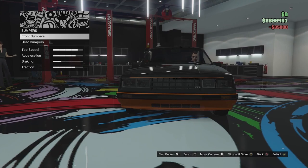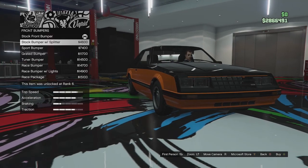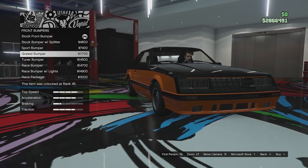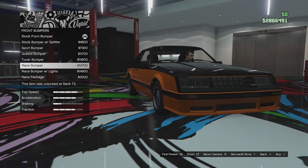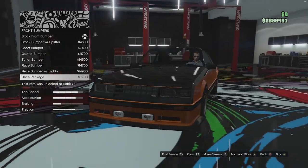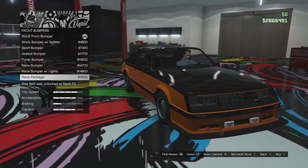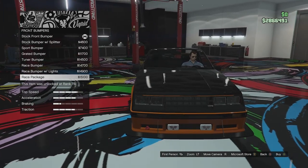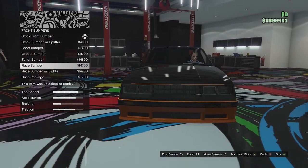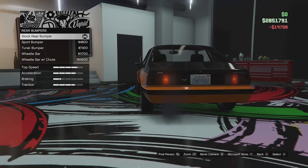The first customization option is front bumper. You've got the stock bumper, a small splitter, the sport bumper, the grated bumper, the tuna bumper, the race bumper, race with lights, and the full race package with a splitter, strut mount, fog lights, and a tow eye. These are all the same as the police variant. I'm going to go for the race bumper - I think that looks pretty cool.